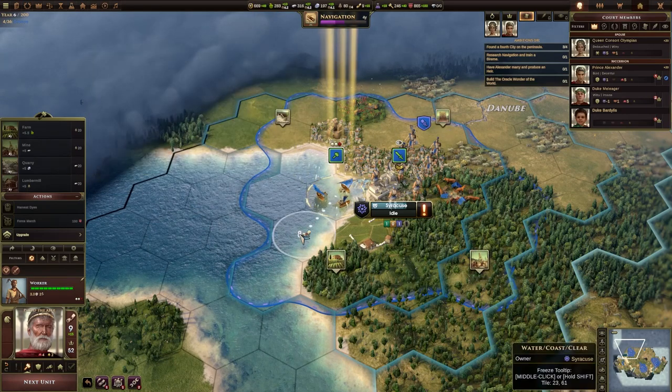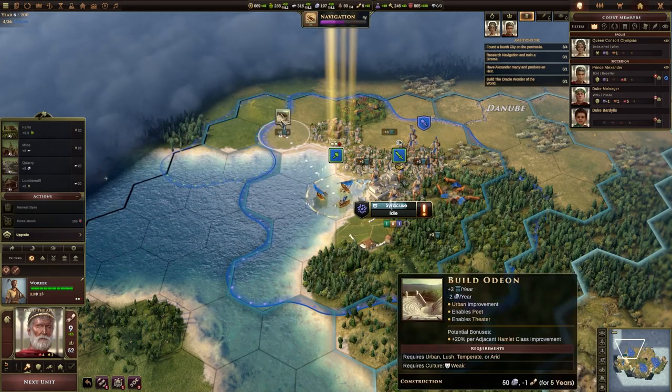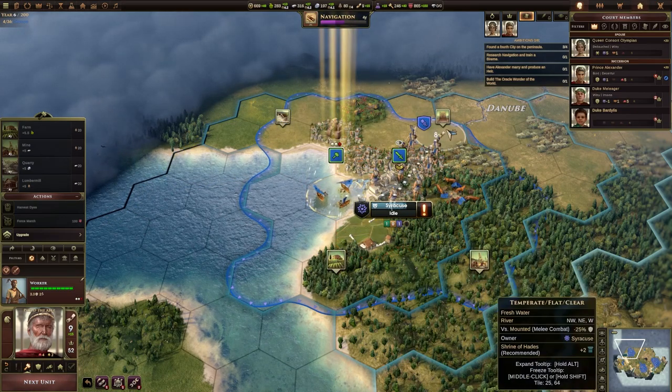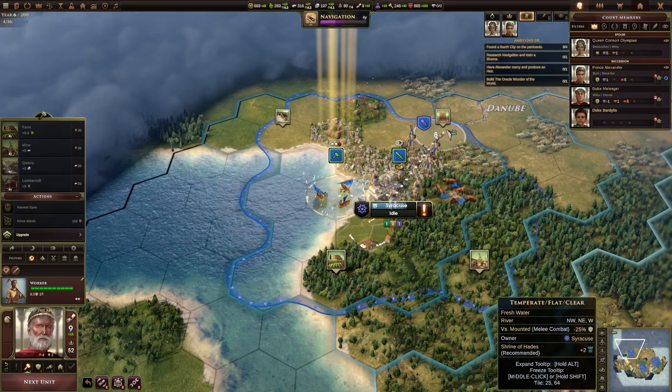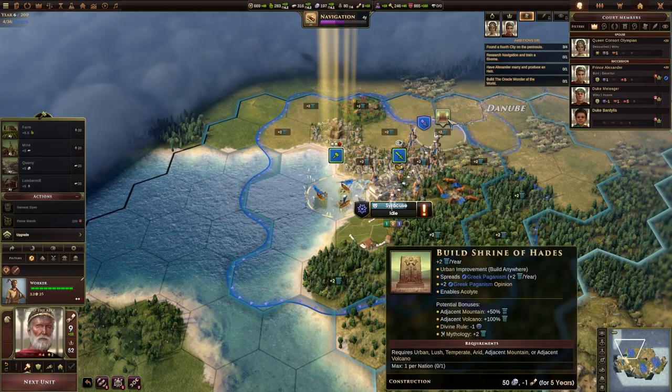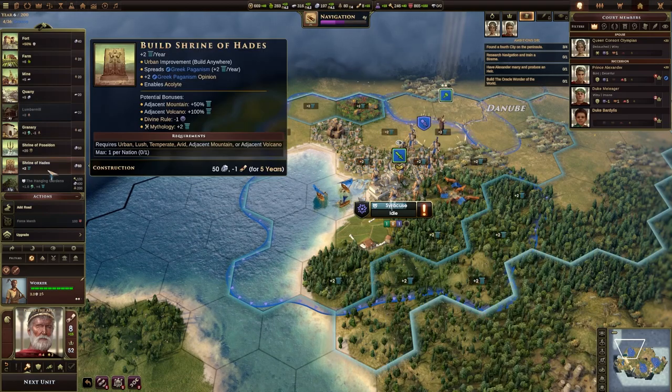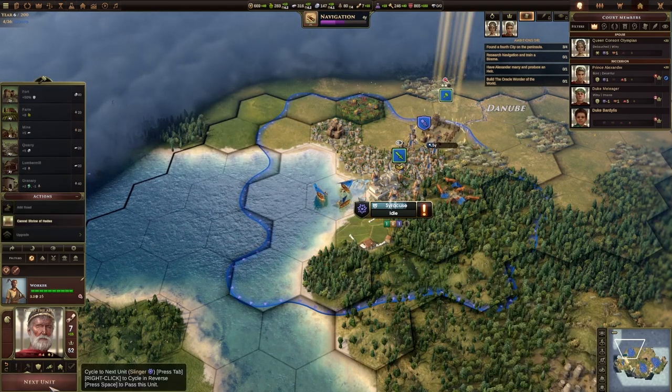This worker is now done. It wouldn't hurt us to get some... we can get a temple over here. Should we build a shrine? It's recommending Hades — that doesn't seem like a bad idea. So we'll go and build the shrine.